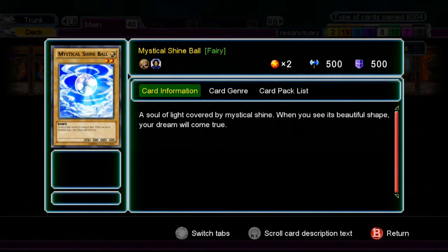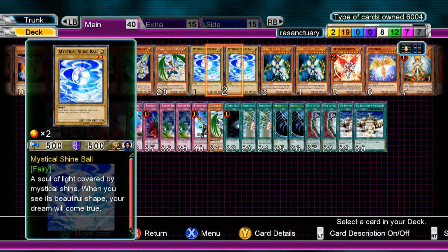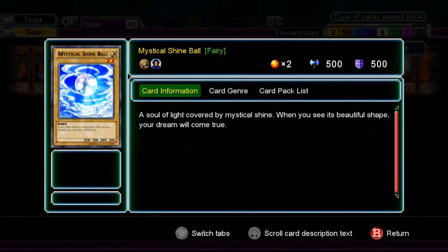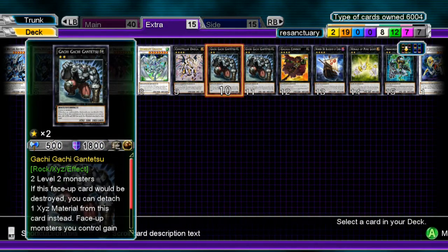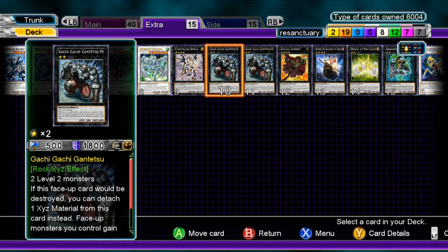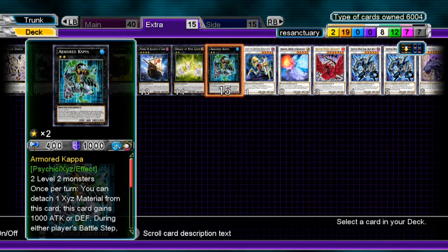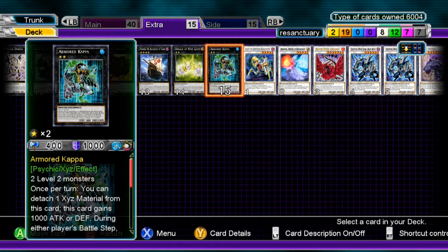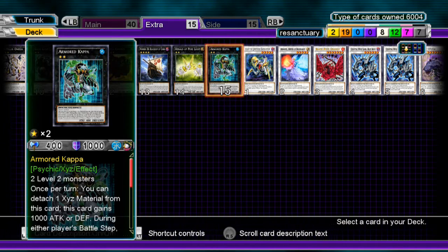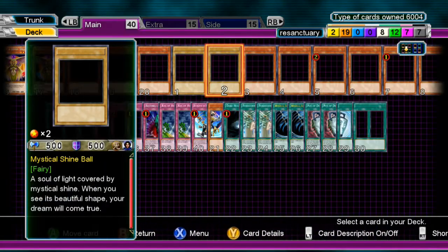Two Shine Balls. I personally like two — they're able to be brought out by Venus here. Most people run three, and that's reasonable, but basically what you do is you bring out two of them and then XYZ into a Gachi Gachi. I'm only running two, so I'm not doing Dark Mist in the extra deck. I kind of didn't like the fact that I couldn't detach one to get into stuff. That's why I tributed for an Air Knight Parshav — I needed some ammo in the grave. But these two cards, when I explain them, they'll take care of that problem.